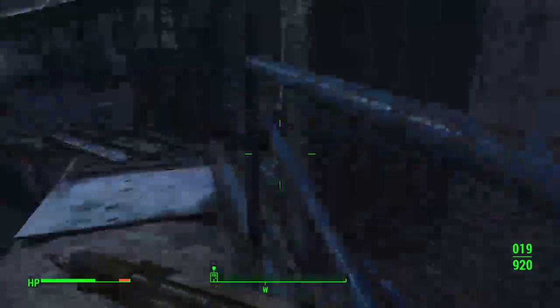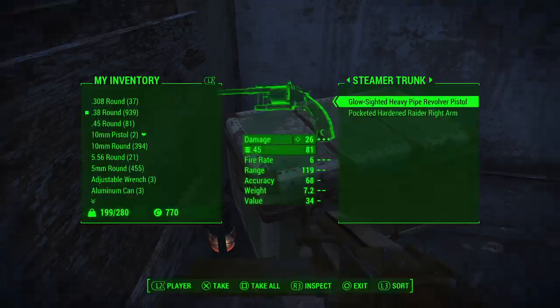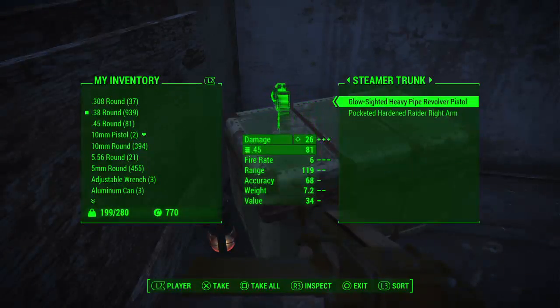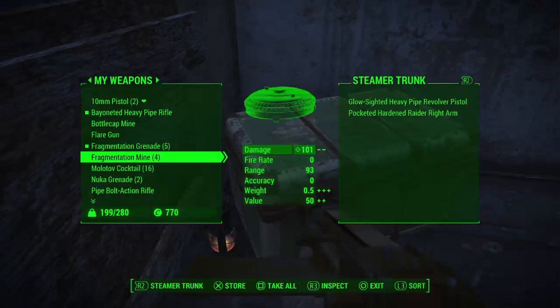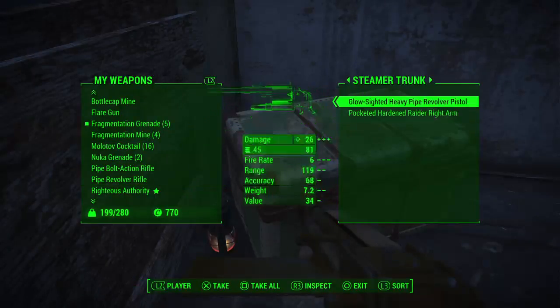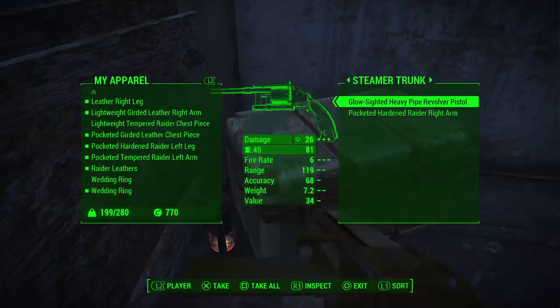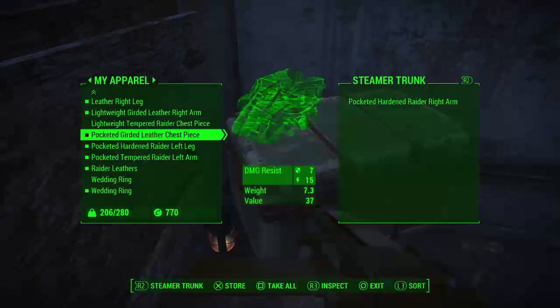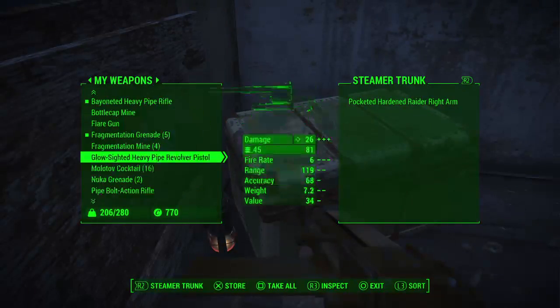That's the skirmisher - his head was blown off, I think that was me. Yeah, totally me. Boom! What's this? A glow-sided heavy pipe revolver pistol - this uses .45. Is anything else in my inventory using .45s? Pipe revolver pistol - this is 28 damage and this does 26.